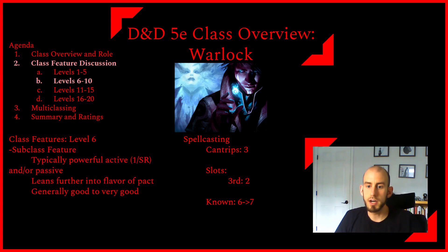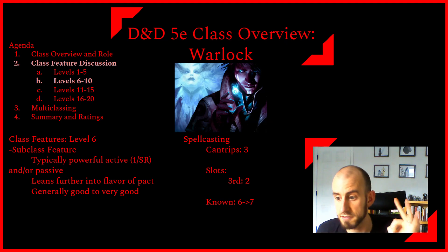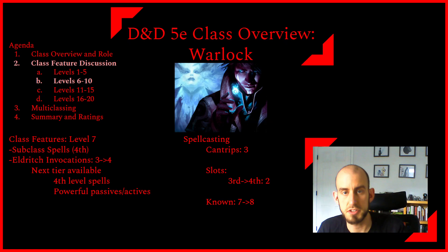At level six, we get our second subclass feature. These are typically pretty powerful actives, usually once per short rest, and some include passive benefits as well. They lean further into the flavor of your pact and are generally good to very good — some subclasses like Genie even get damage resistance and flight at this level. At level seven, we are up to fourth-level spell slots, get our fourth-level subclass spells, and learn a fourth invocation. Another tier unlocks — some invocations include fourth-level spells like polymorph.